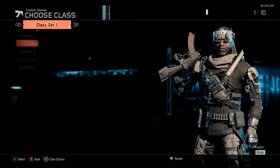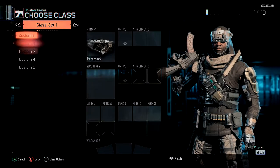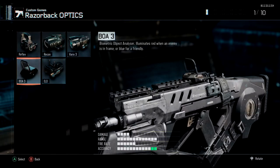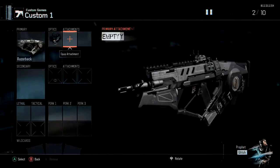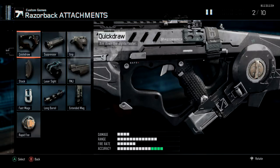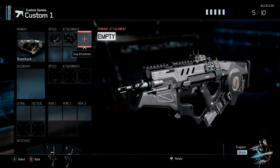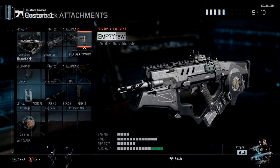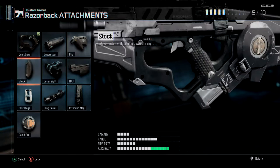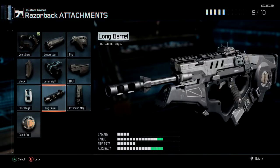I have an offensive, a defensive, and then a sight-based one. My offensive one that I usually run is ELO with attachments — you can run quick draw if you want. I usually run quick draw or stock, it's just based off preference. I usually try to run four attachments and then a sight, but if I feel like using perks I'll do that. Most of the time I run more attachments because it makes it a lot easier to get kills.